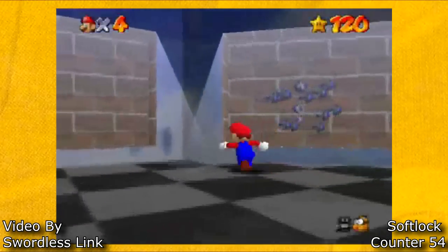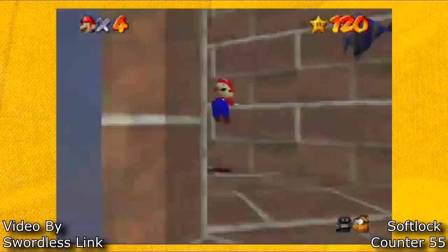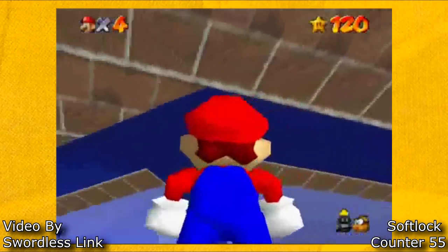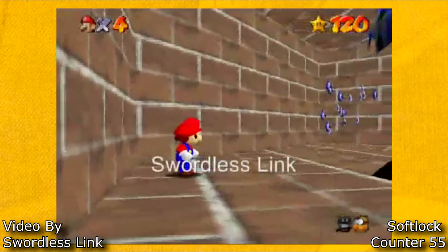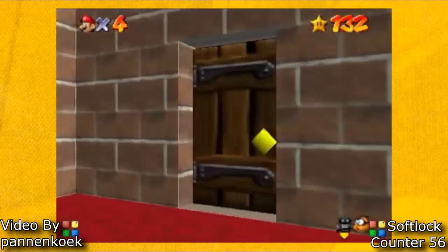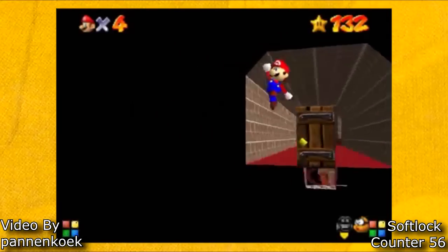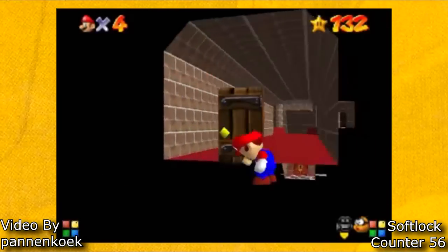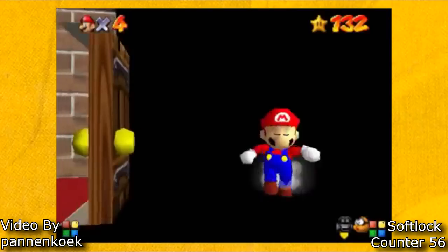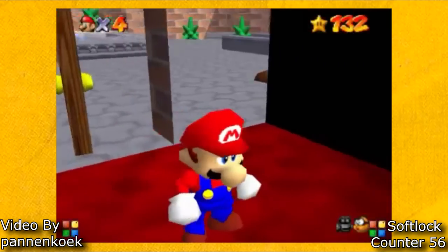The last type of softlock we're going to be looking at are castle softlocks. This is when you get stuck in the castle, and since there's no way to exit the game through the pause menu in the castle, you are stuck in these areas. This first one is the aquarium softlock. These next softlocks are known as the black room of death softlock. Black room of death is a term used to describe the area behind a loading zone door — these are intended to provide an illusion of continuity between two different loading zones. Usually these areas would only be visible behind their opening door. However, using glitches, Mario can access these black rooms of death. Although Mario can escape most of these black rooms of death, a couple of them softlock the game.